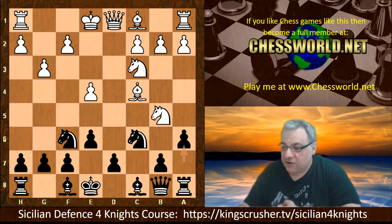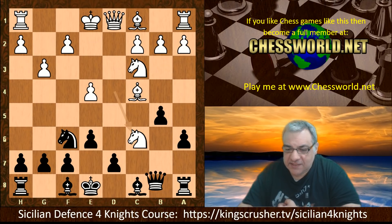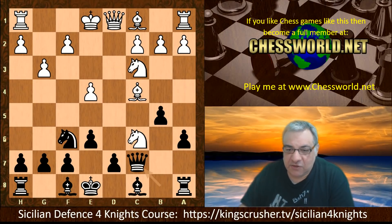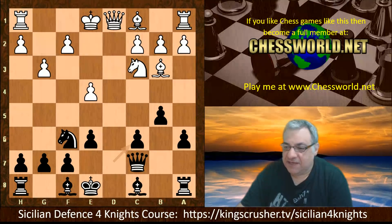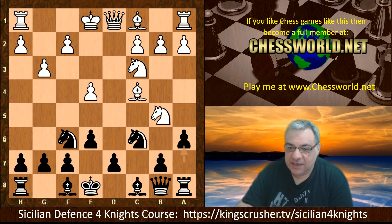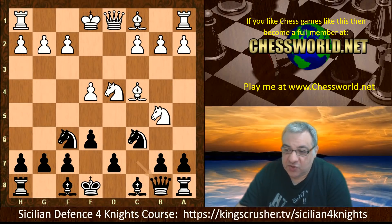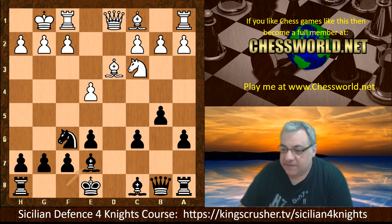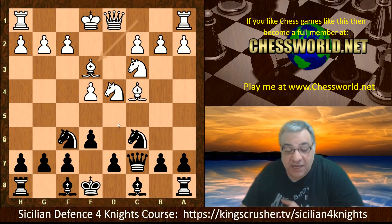So the knight does have to go back — say Nd4 — then Black gets in b5. You might think it's a little sad that the bishop might be hemmed in, but even better than taking is Queen c7, just leaving two pieces attacked. This is actually quite a nice variation for Black — Black is going to get back the piece and have a very comfortable position. Also, the other knight going to b5 — the Queen drops back and again the knight is kicked. This is going to be fine as well for Black.